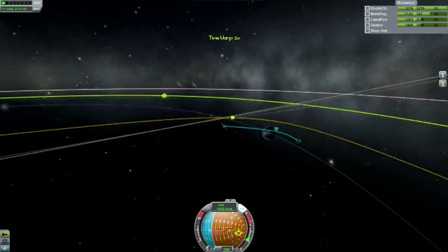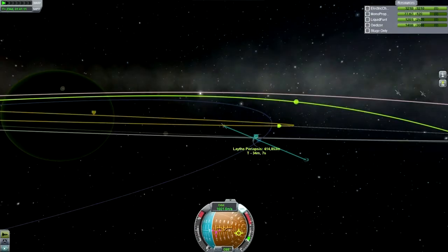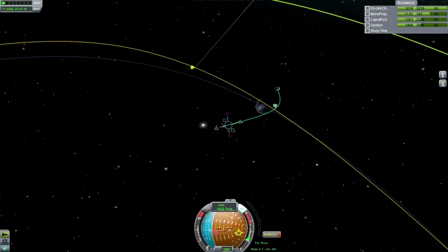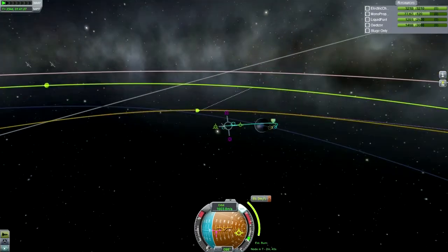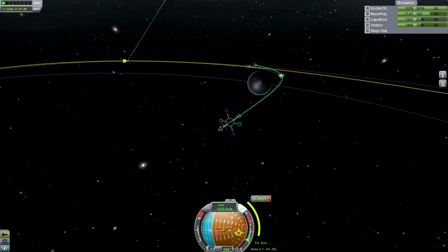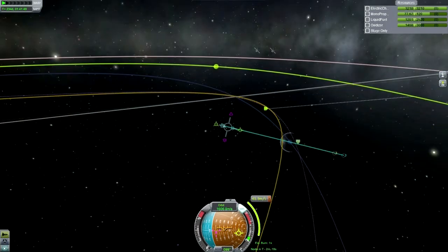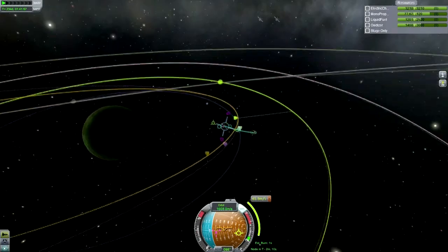We are now in our Lathe encounter. There's no real way to edit our trajectory until we get close to Lathe, which is bad because the inclination change costs more there. We can get closer to Lathe, though whether we want to is a good question, because that's just going to boost our orbit even more. We'll need to wait until we get out of the Lathe encounter to do the inclination change, otherwise it'll be too much.